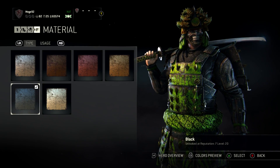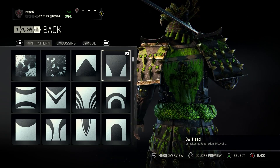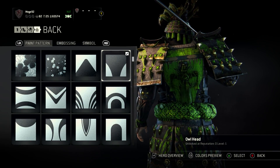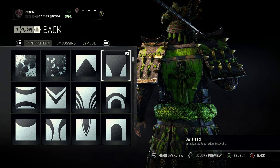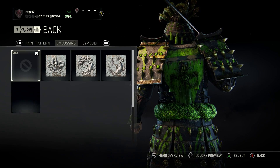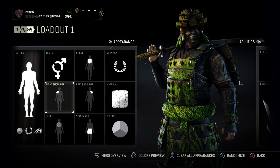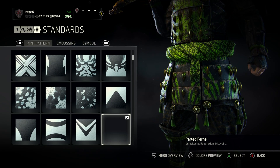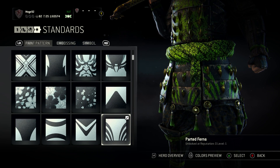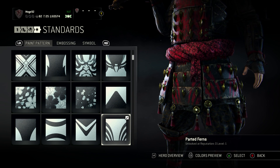The material is, of course, black wood. On the back, we have the old head paint pattern - I don't know why this is called like that, by the way. No embossing, no symbol. I used to use this, but it's kind of just cluttery - I don't want to clutter him too much, he's already full of spikes anyway. The paint pattern on the standards is parted ferns - I don't know what this means either.